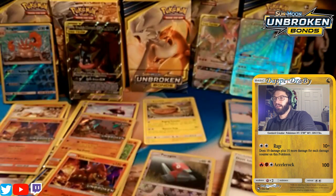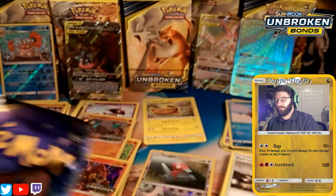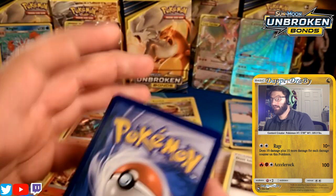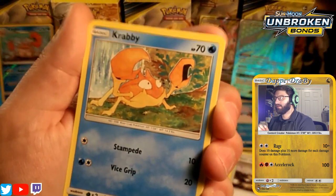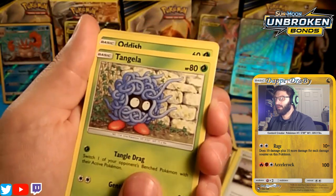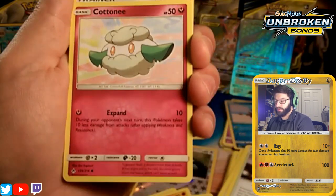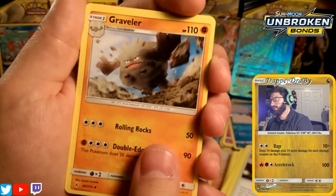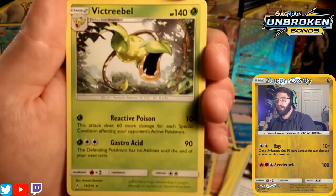Moving to the Gardevoir-Sylveon pack. I'm starting to lose my breath a little on this big opening — I need some water. Energy guess is lightning... it's water, way off. We start with a little Krabby, a Tangela, an Audino with Special type, a Whoopers which is a fighting type, a Cottonee, a Giovanni's Exile, a Graveler, and a Porygon 2. Our reverse is a Sandshrew and our rare is a Victini — it's a Victory Bell, get it?